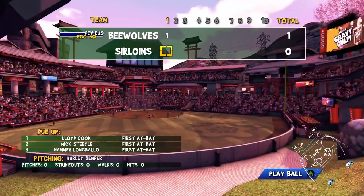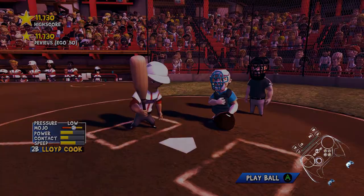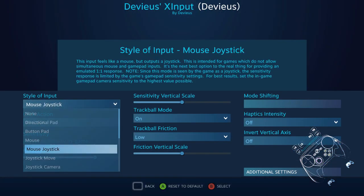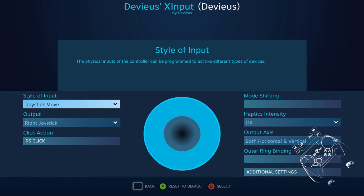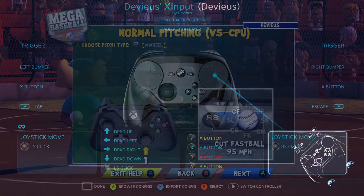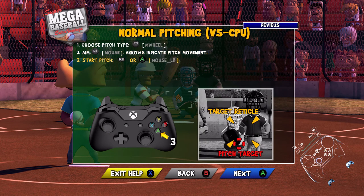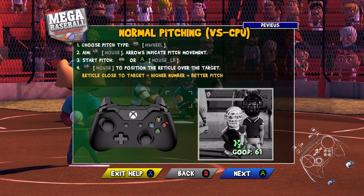Let's see where that goes. Here's a pitch type with the right stick. True stick move. Got it. And... Start. Right bumper. Position. I'm gonna go over the target. Alright, let's let go off. Got it.